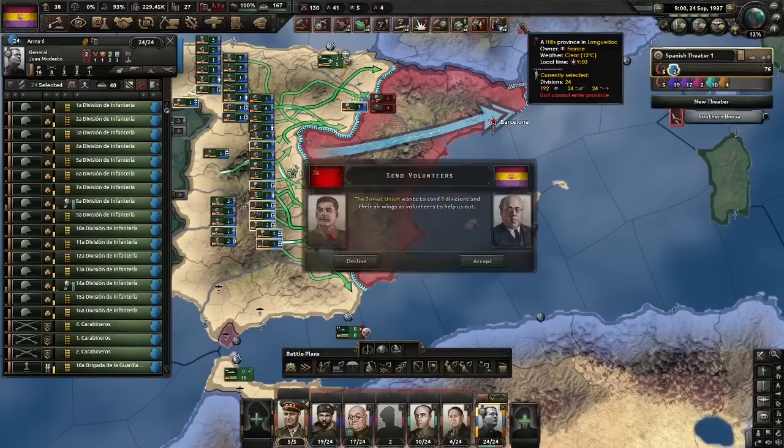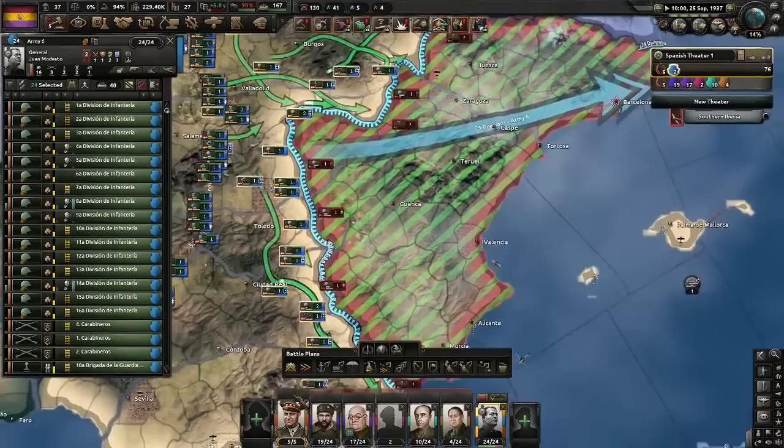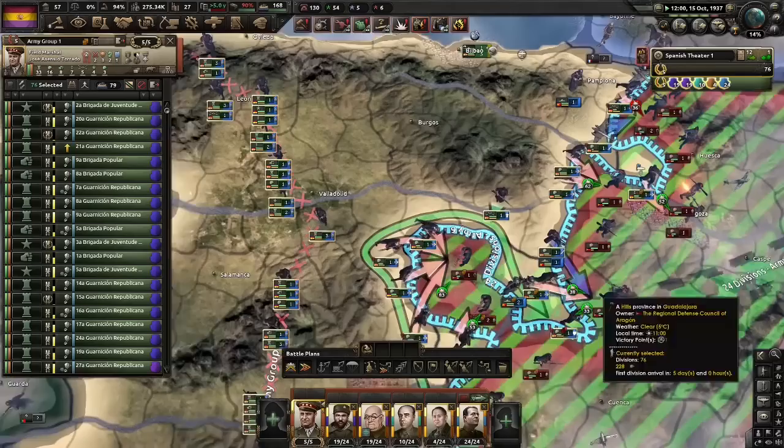Let's do expand Soviet aid — also known as selling our soul. That's kind of how it's meant to be: we're selling out to try and survive. We'll let the anarchists entrench, allow us to gain org, and when the time is right we'll go after them. Don't really need to do offensives right now.